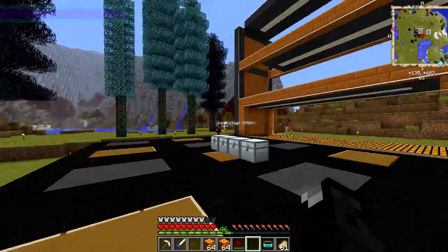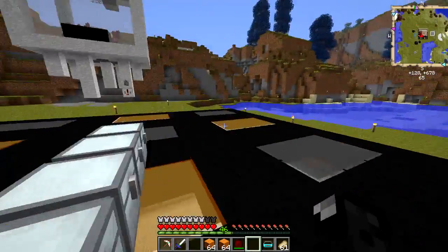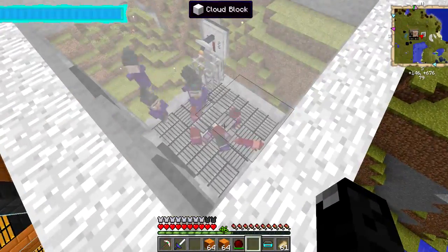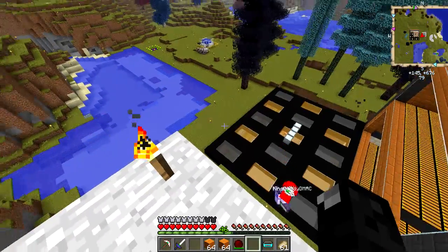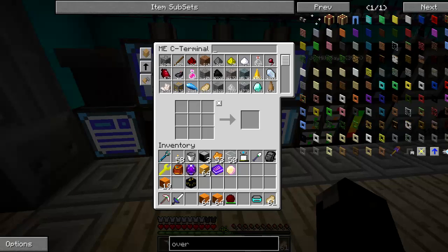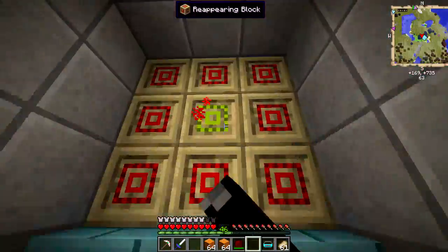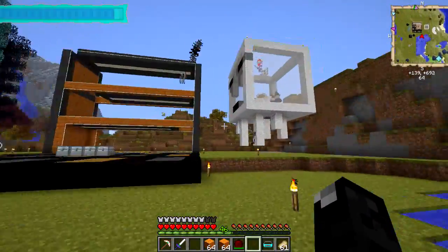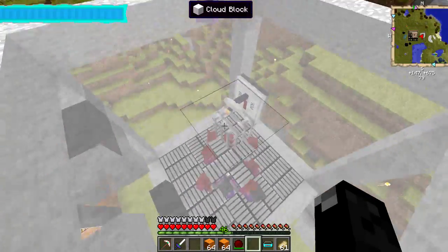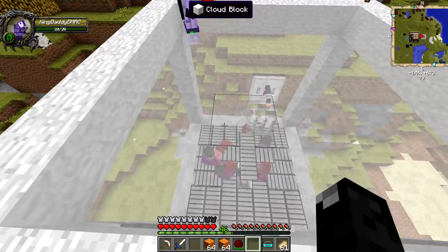I wanted to show you something — I screwed up but it worked out good. I left the witch farm on for two days straight, from Friday to Monday. Look what I got: 18,000 regeneration potions, 86,000 redstone, 80,000 gunpowder, 80k glowstone, 80k sugar, and 80k glass bottles. I'm going to set up deep storage units and there's another surprise coming in a future episode for something we'll use these drops for.